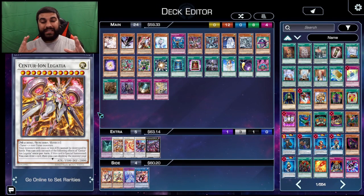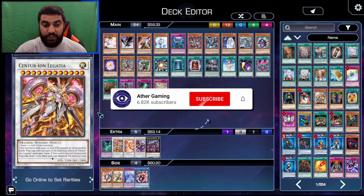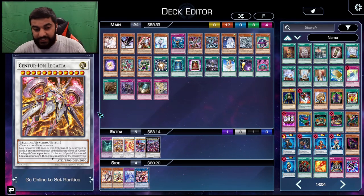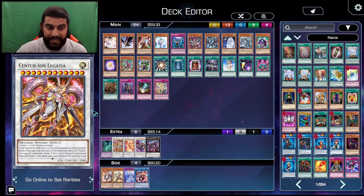Now we are jumping quickly into the video. This is my personal take on how to destroy and beat Centurion. I will try to go as in-depth as possible on specific interactions and rulings as well. You guys have a bunch of cards here — don't worry about the layout, I'll explain it all. Starting off, we are going to start with the hand traps.